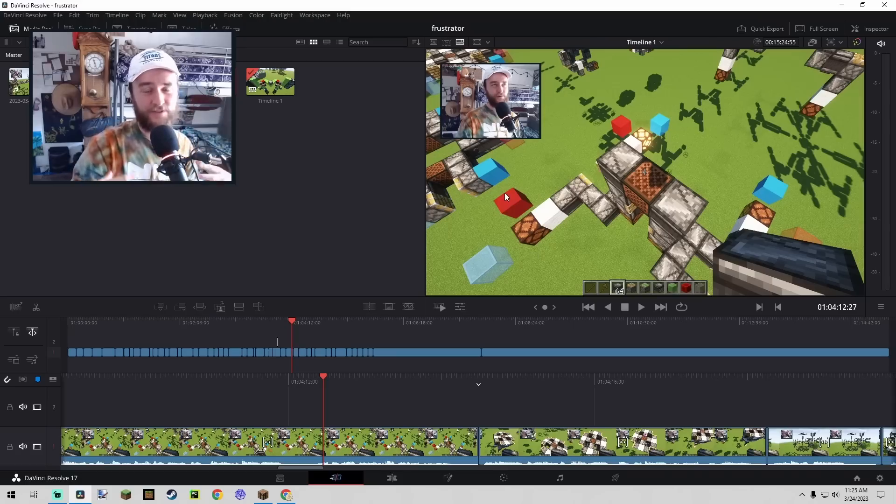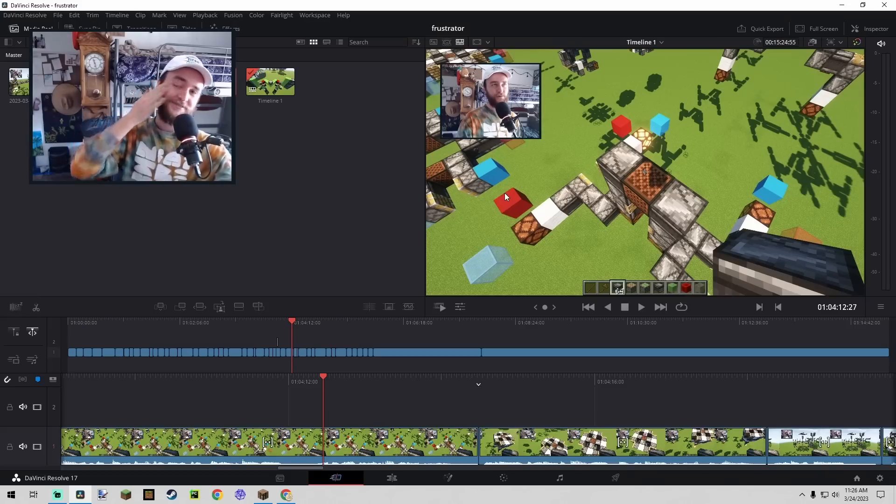The first sensor is the partier, because it always gets down. The second sensor is the American voter, because it can tell red from blue. And the third sensor is the critic, because it's just always so negative. Hey, I've gotta find some way to lose subscribers.